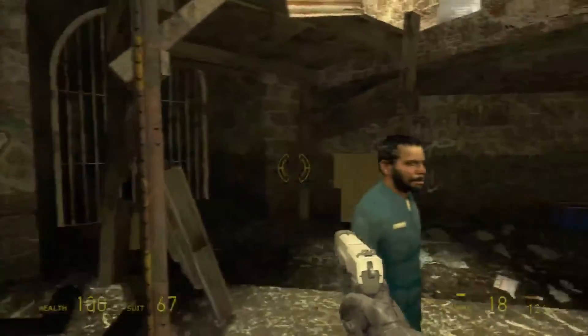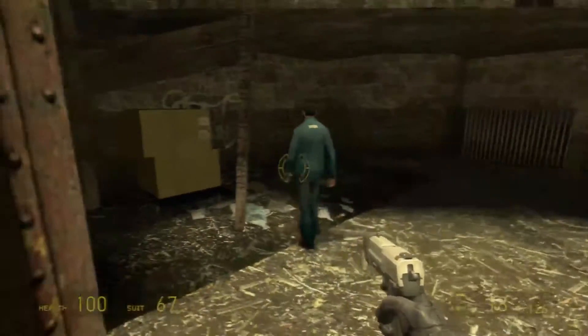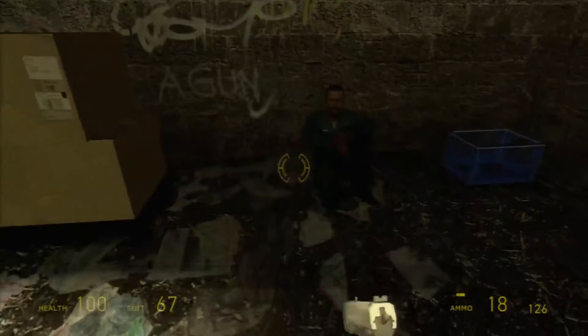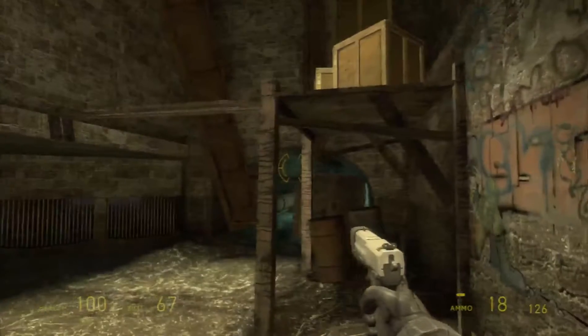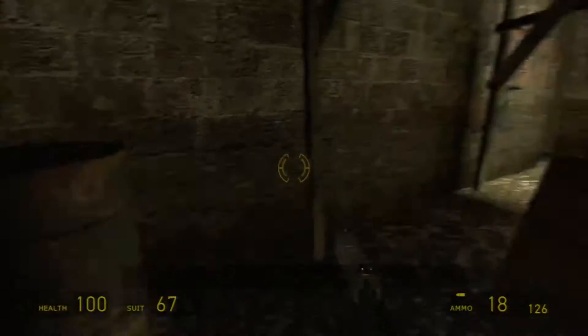How does he give you the supplies? I think you have to stack stuff. I was sure there was like a ladder here but I guess not — there's definitely a way to get up there. See, later you get the gravity gun and you don't have to worry about that.